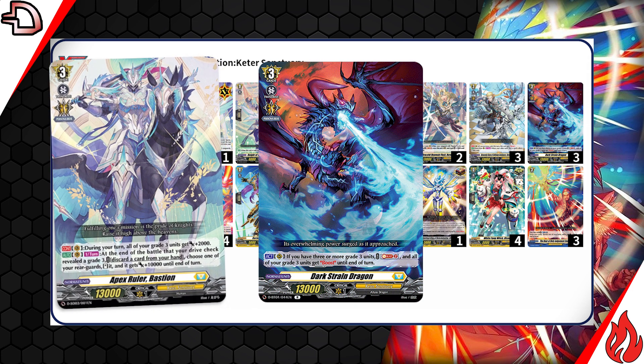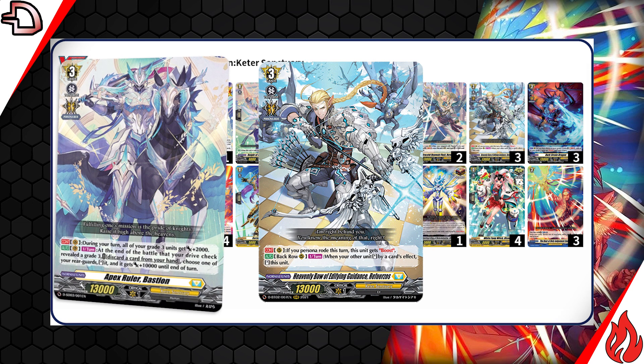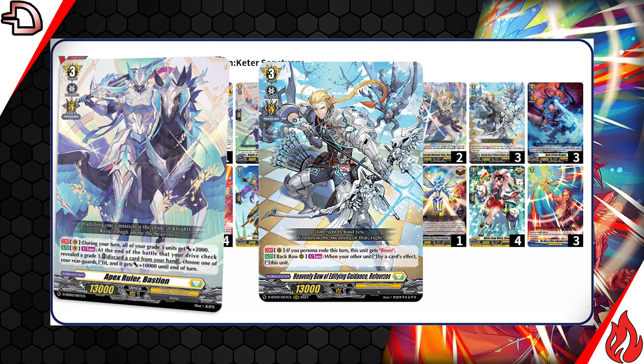A card that synergizes really well with it is Referezos. If you Persona Ride this turn, it gets boost. But also, if it's in your back rear guard, then when your other unit is stood by a card's effect in the same column as it, then you stand it.